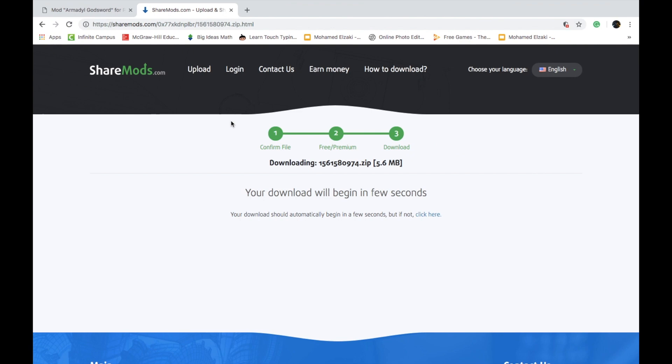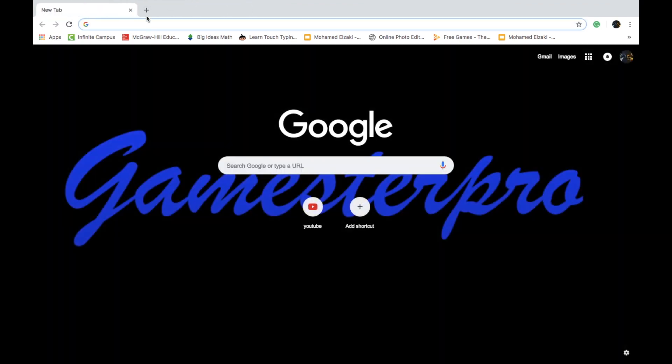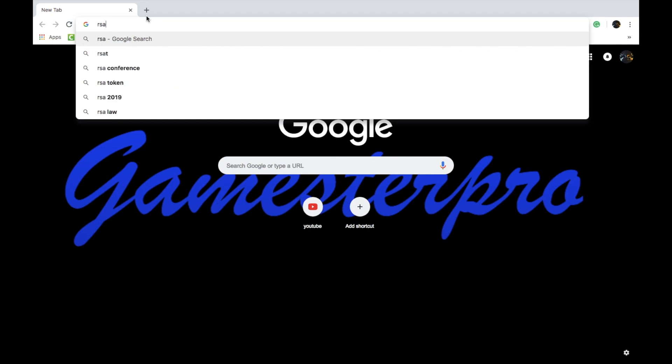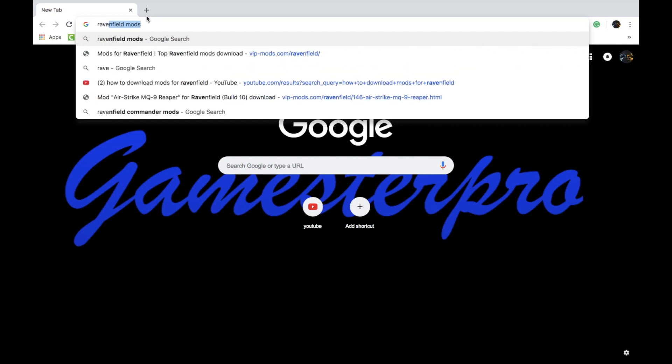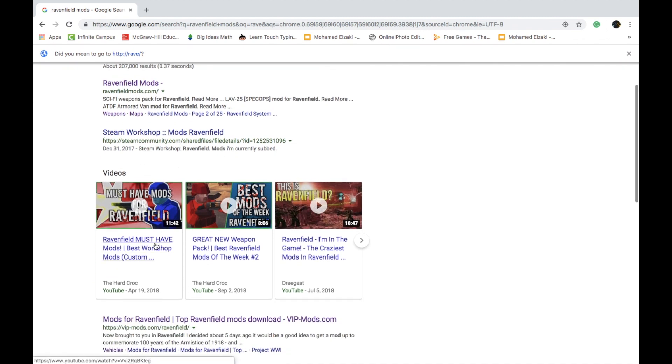First thing, you want to go to the link down below, or you can just type it in: Ravenfield Mods. Go down to Mods for Ravenfield, Top Ravenfield Mods Downloads, VIPmods.com.